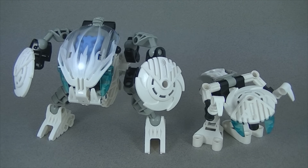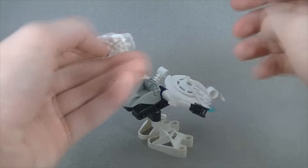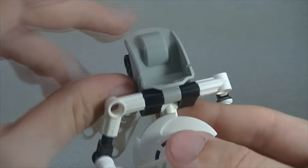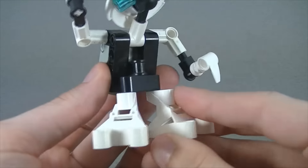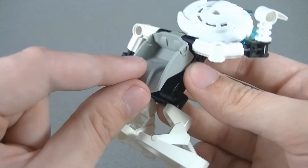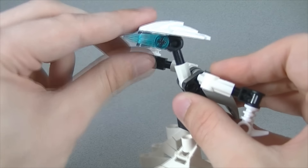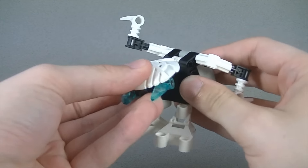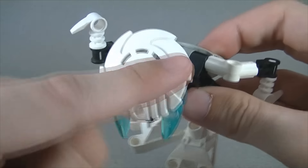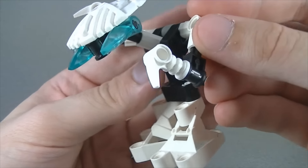Next up is the Kohrak Va. This set contains about 28 pieces and includes a random white Krana — in my particular case, a Su. I do think it's sort of weird that the backplate here is gray when everything else is white. I just would have preferred a different color than the standard larger Bohrok baseplate, but I suppose it's not too big of a problem. The neck on this guy is extended, which means there's even more articulation, which is all kinds of fun. I think the sawblade shield of the Kohrak works pretty well for the head crest, and for tools, he sports tiny little ice picks in the form of Bohrok teeth.